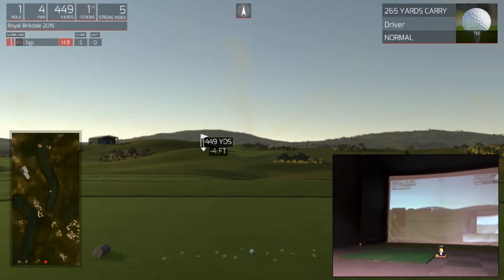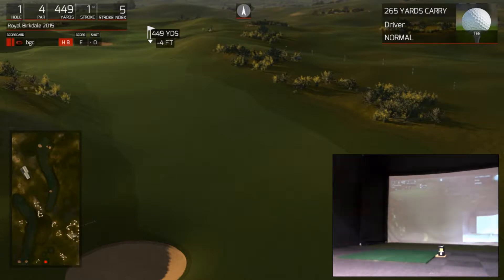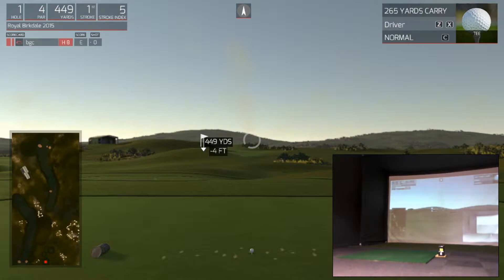So first hole: par four, 449 yards, a nice dogleg left. There's a 250-yard pot bunker on the inside of the dogleg that's going to make players think about it. If the nerves aren't enough, they've got to avoid that bunker — it makes getting a par very hard from a fairway bunker. So the premium is the fairway; let's go see how we get on today.